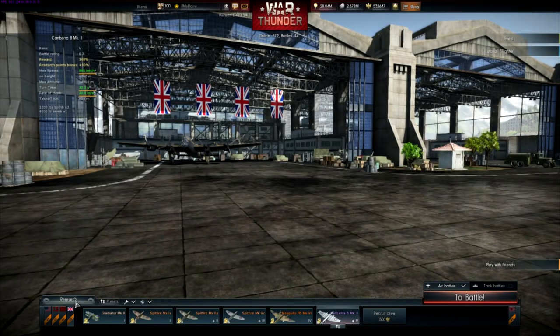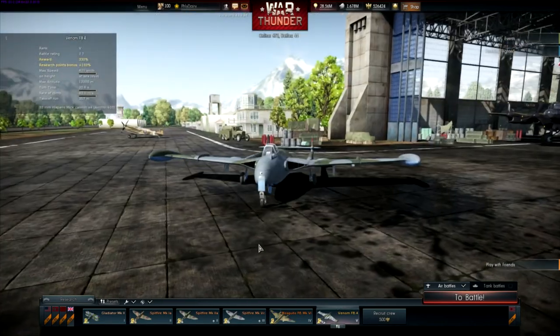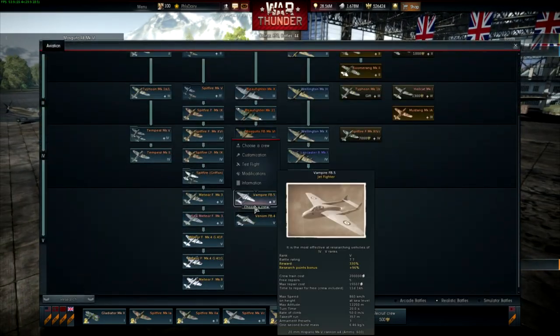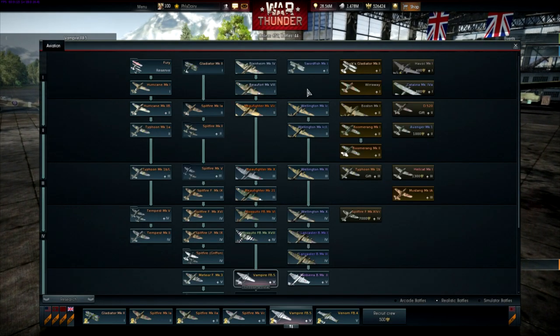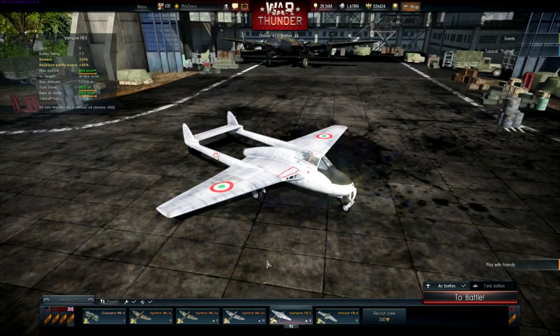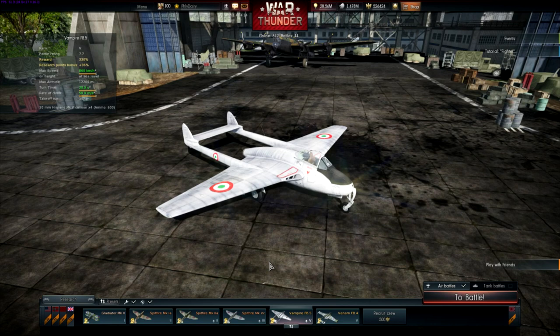Now for the Venom, which is one of my most anticipated jets to be added to War Thunder — this was in my release preview video I made about a month ago. Wow, that is sick looking. Now they're going to be adding the whole Royal Navy side, so we'll have the Sea Venom, which has a different cockpit designed for sea ejection so the pilot can eject even if the vehicle is submerged in water.